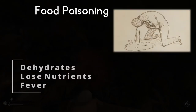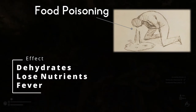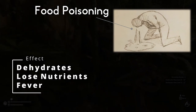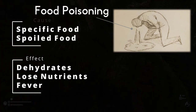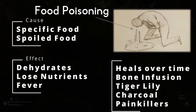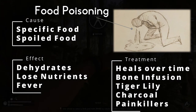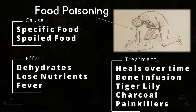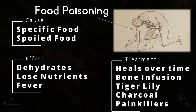Food poisoning is a status where you will lose valuable nutrients and fluids through vomiting. You will continue to vomit until cured or when the sickness has run its course. You can get food poisoning by eating spoiled food or specific types of food. Food poisoning can be naturally fought off by the body over time or by sleeping. However, large amounts of food poisoning can lead to death, so you can fix it easily by eating a soup infused with bone or just some charcoal.